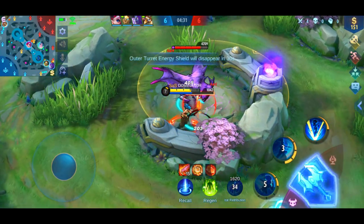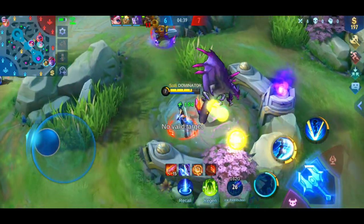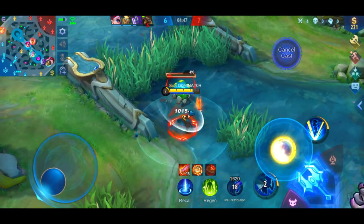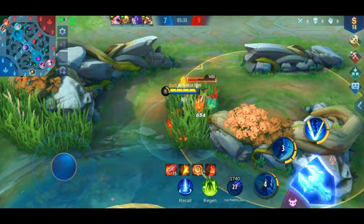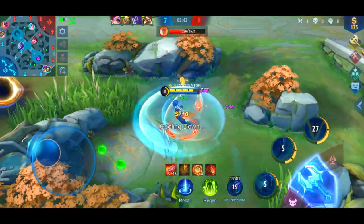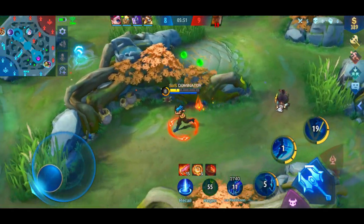Then just continue farming and try to take out their jungle whenever possible to hinder their jungler. You want to have more gold than the enemy heroes so your combo gets more and more deadly. It's really important that you plan your farm route ahead to get the most gold. While it might be tempting to make kills, it's way more important to farm if you want to increase your chance of winning. Here my skills were on cooldown, so by hiding in the bush, Nathan had to come close to use his basic attack on me.